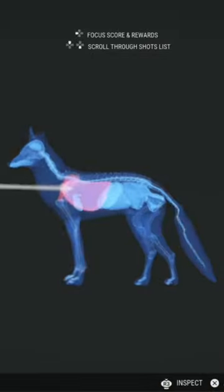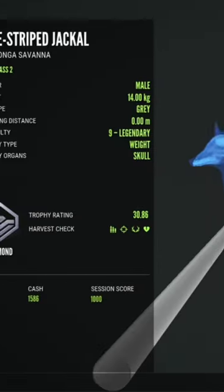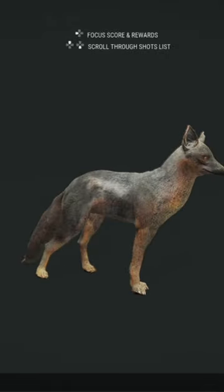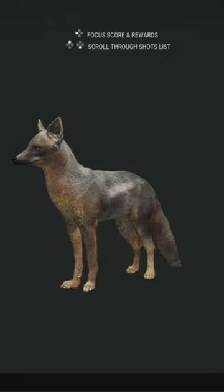As I come up to claim him, you can see the vital organ hit. And I pick him up, and he ends up being a diamond side-striped jackal, max weight, almost max score at 30.86. Absolutely insane diamond.